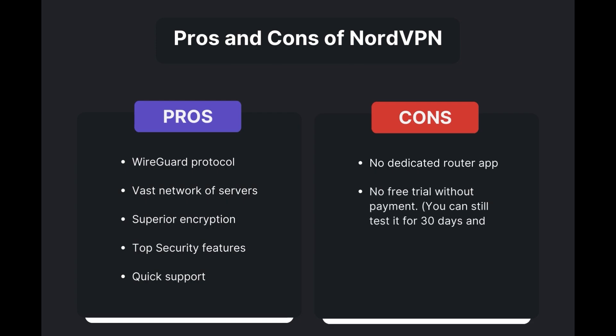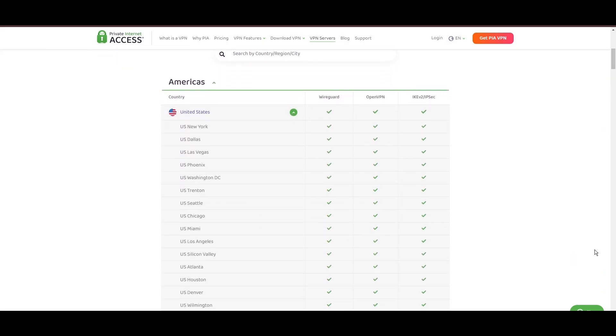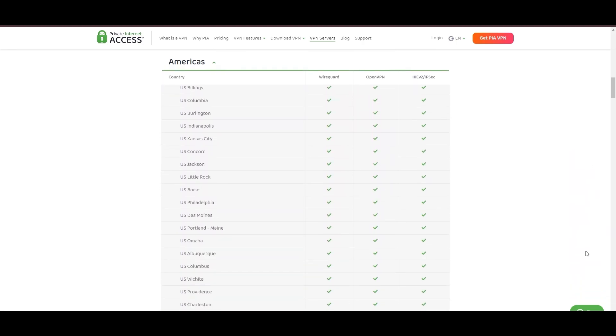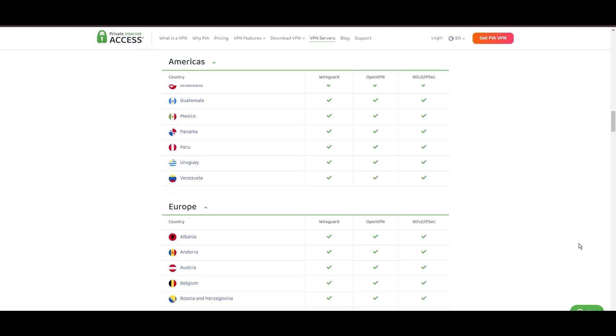Overall, NordVPN is the best VPN for Multiversus. Stepping into the spotlight with a formidable server network, Private Internet Access takes the crown for its unparalleled range of over 35,000 servers globally. This extensive collection eclipses heavyweights like NordVPN and Surfshark and cements PIA's position as the go-to choice for those prioritizing server variety and accessibility on Multiversus.